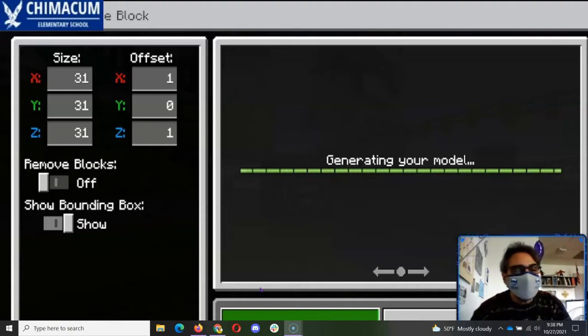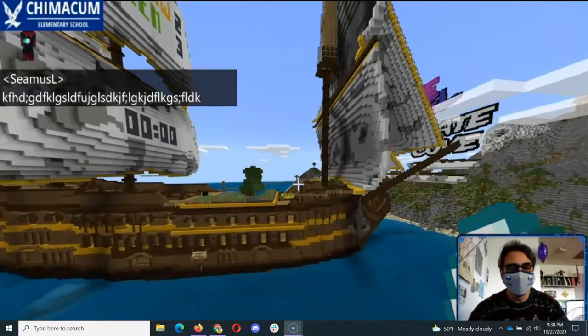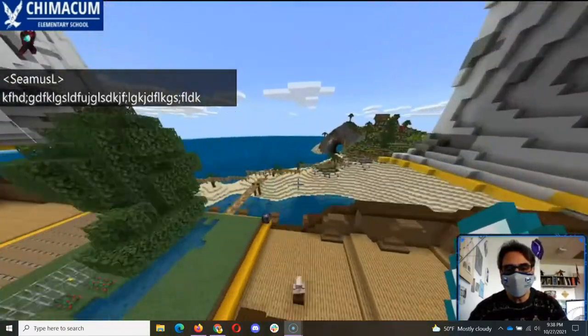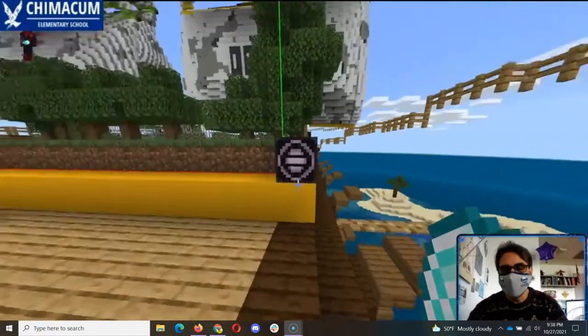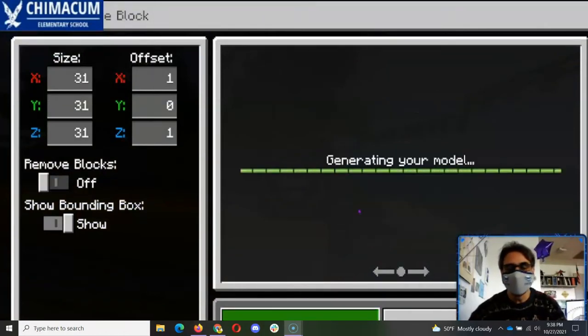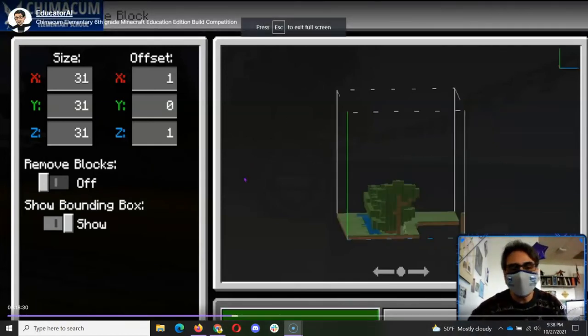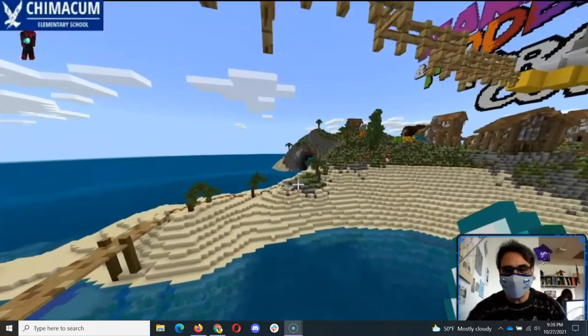This is Team 7-8, I believe. Let's put it in. Alright, let's go over here and export. I'm exporting your builds. I'll have a 3D model of each one.